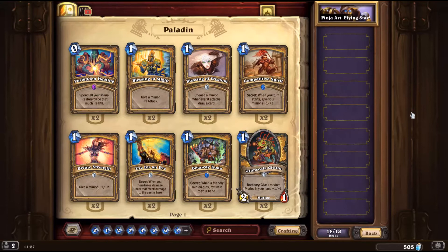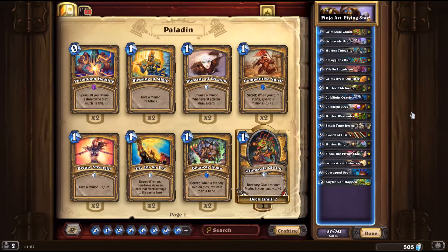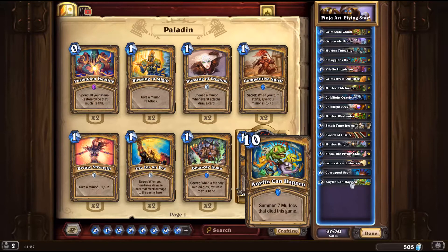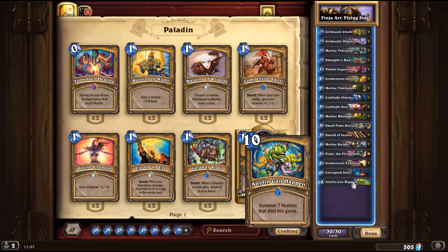It's the Finja Art Flying Star. As the name suggests, we're going to be playing Finja. Finja is the Flying Star, who is also a 2-4 4-5 with stealth. Whenever this attacks and kills a minion, summon two Murlocs from your deck. So it's a Murloc Paladin. Now this is not a combo deck we're running. Anything can happen just because we want to have something to do in the late game if they destroy all our Murlocs. We just play this and hopefully we'll win the game from there.